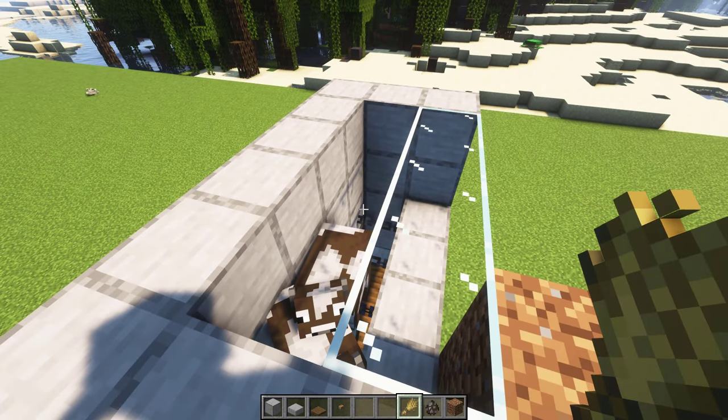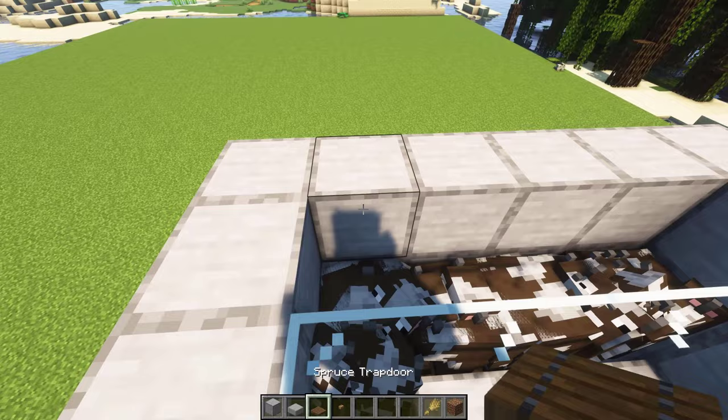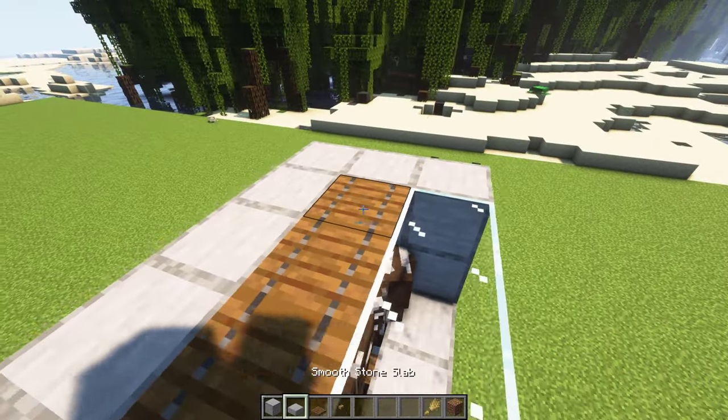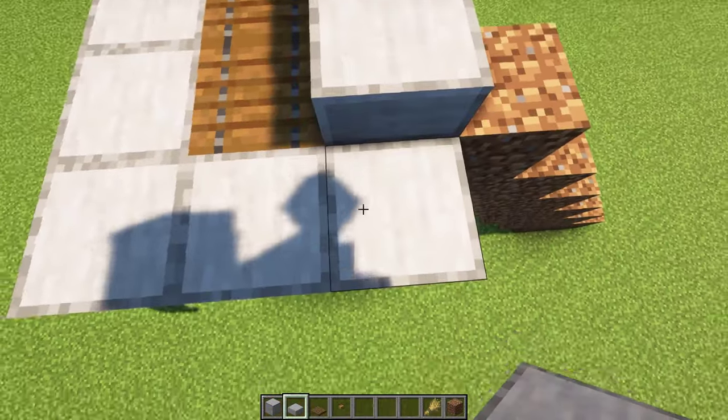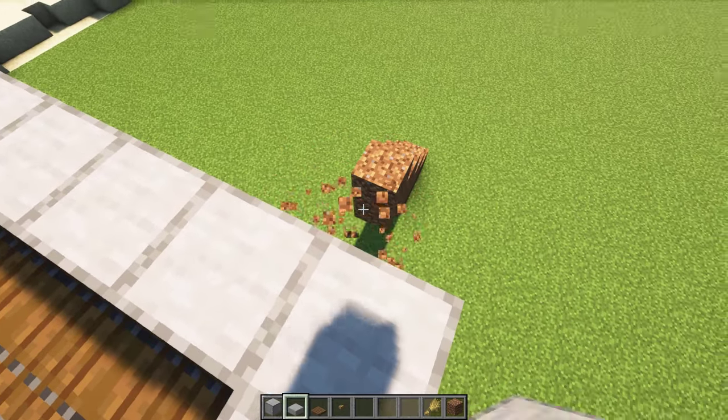After that, I suggest you bring lots of mature cows into this breeding chamber like this. Once you're done, place trapdoors over here. Then place your slabs around the trapdoors like this. After that, break the temporary staircase.